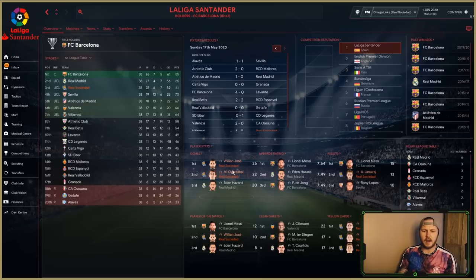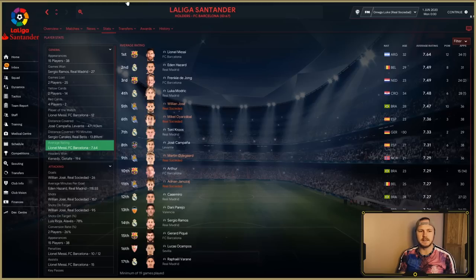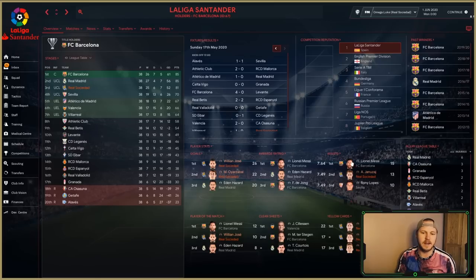Looking at the profile first — wow, Willian Jose on 26 goals, and Oyarzabal up there with 22 goals. That is phenomenal in a league with Lionel Messi — Lionel Messi finished fourth for top goal scorers while Willian Jose and Oyarzabal finished above him. Odegaard is down the bottom in ratings. A couple of Real Madrid and Barcelona players appear in the average ratings, but then the Real Sociedad men come through, with Adnan Januzaj getting in on the average rating with 13 assists.